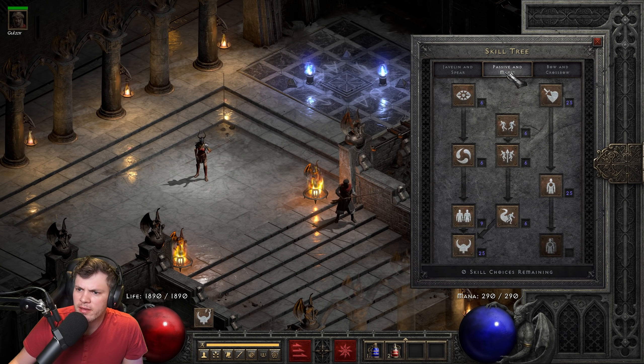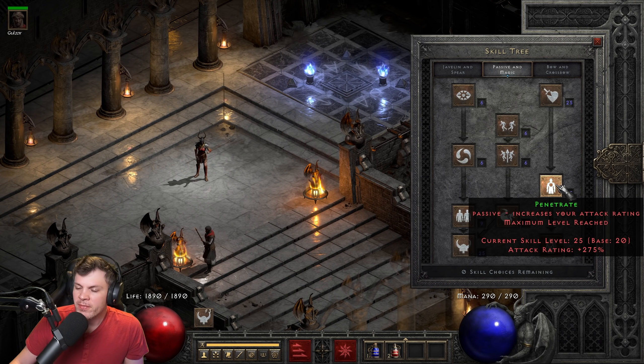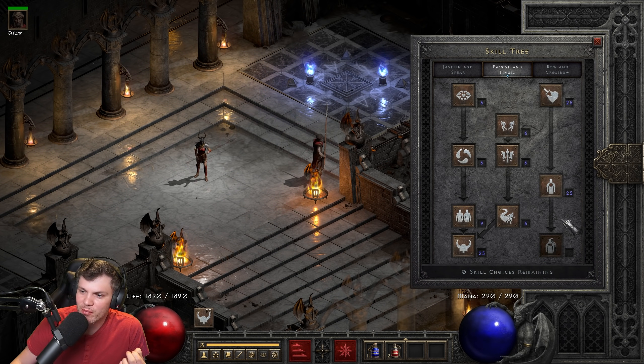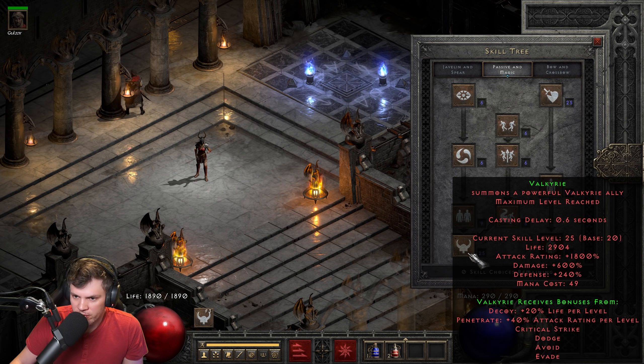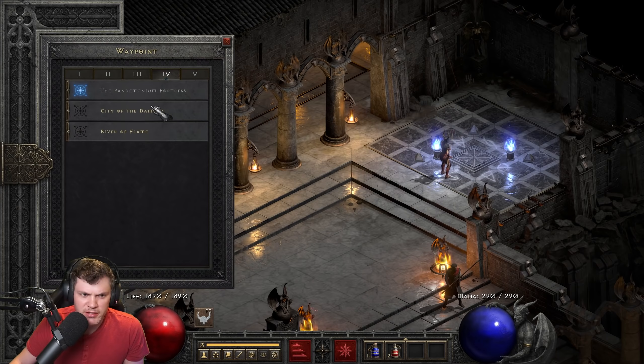For Bow and Crossbow I put nothing. For the Passive and Magic skill tree I put 20 hard points into Critical Strike and 20 hard points into Penetrate. It's kind of funny — on my Bowazon build, especially with Faith and Ignore Target Defense, I typically only invest one hard point into Penetrate to unlock Pierce. It's weird seeing a skill tree where I've maxed Penetrate and haven't put anything into Pierce. I put one hard point each into Dodge, Avoid, and Evade — those skills don't lock you out like they used to, which is a big improvement. Then I put 20 hard points into Valkyrie, and whatever was left over went into Decoy for more life.